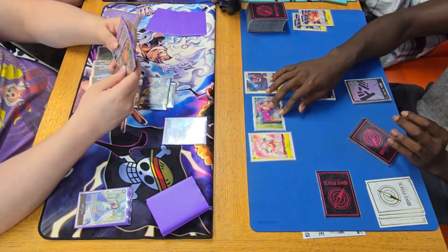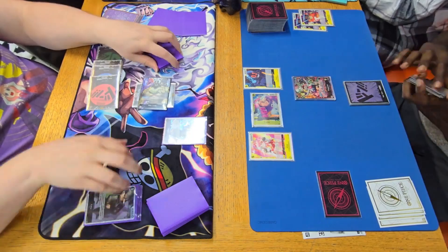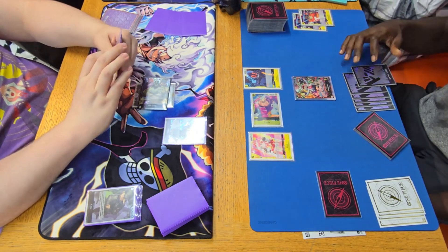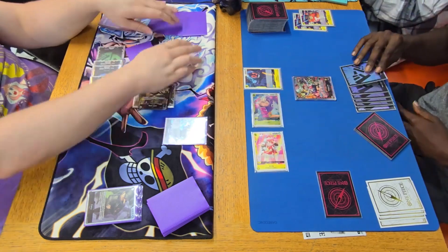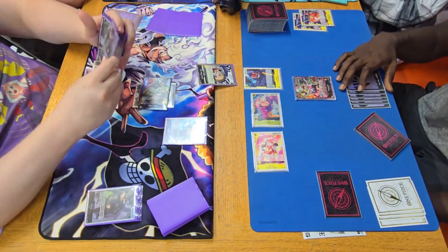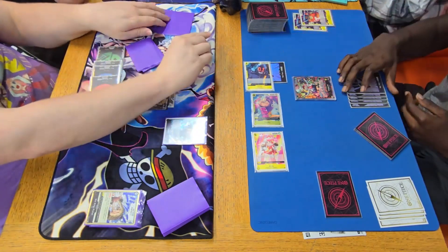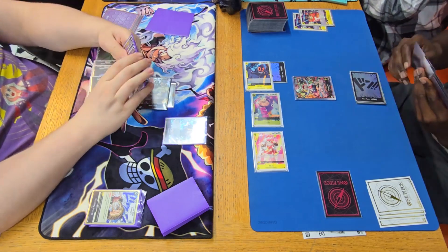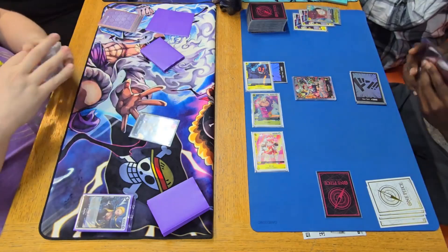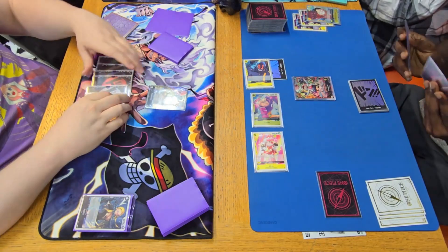We've got Kalifa on the board now. He's going to swing five into my life and I counter with a Kaku, not wanting to take the Frankie. Then he swings six, I take the six swing and we trigger — getting a draw and zero cost. Sadly there's no one-cost characters to KO. He swings a seven as well, putting us on two life, then plays Superman Luffy, killing the Kalifa. It was a Kalifa.